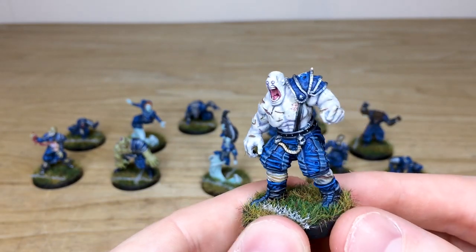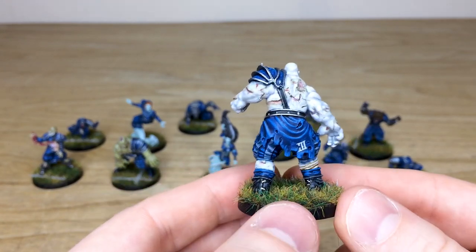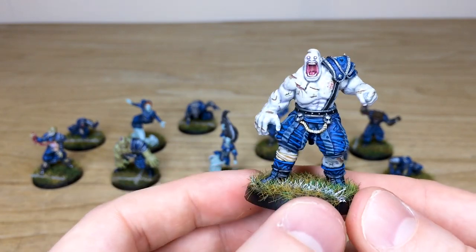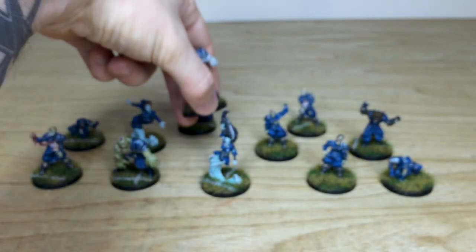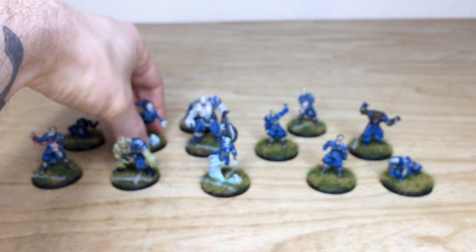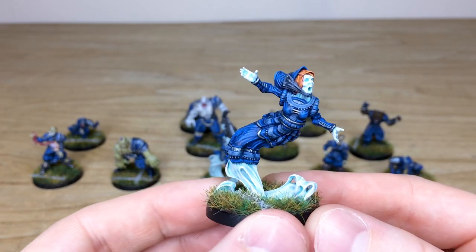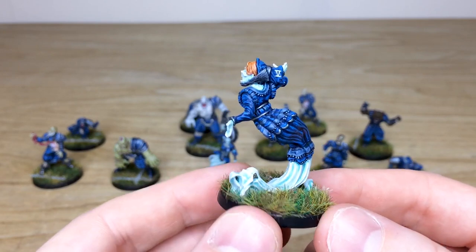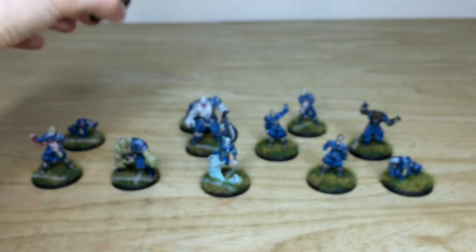Here's this massive dude — you do not want to get in his way when he's running with the ball. You can see all the number work done on them, all the areas of highlighting, and he's got lovely striped trousers as well. The client gave us a really cool scheme to work with for this project. We've also got another ghost or banshee-style model here with a really lovely eerie blue, like smoke billowing from the ghost — really beautiful.